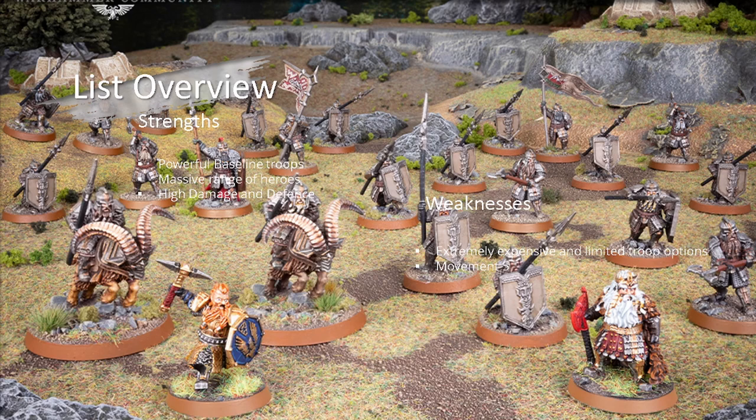Because the hero range is so diverse, the lack of troop choices doesn't feel that bad. You have three tiers of every role — want a combat hero, you can have Bifur, or step up to Gloin or Dwalin. Everything is expensive except the heroes. You have a lot of cheap heroes but no cheap troops — baseline 10 to 11 points and they only move five.